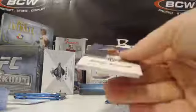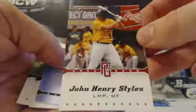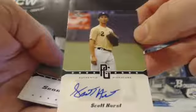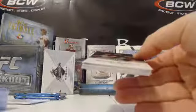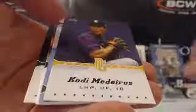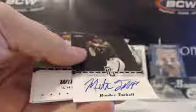Greg, your last two packs. There's a red base — John Henry Stiles, red parallel base; not sure what those are short printed to. Your auto: Scott Hurst for you, Greg. Three base in your last pack. You have a yellow base, Cody Marios, and Hunter Tackett base auto — some smudge there but it came right off. Hunter Tackett base auto for Greg, and three base cards.